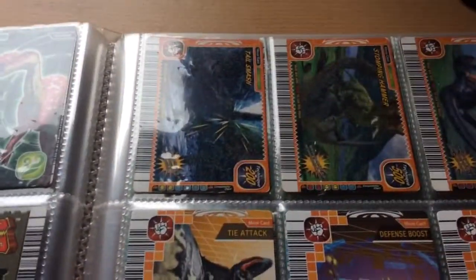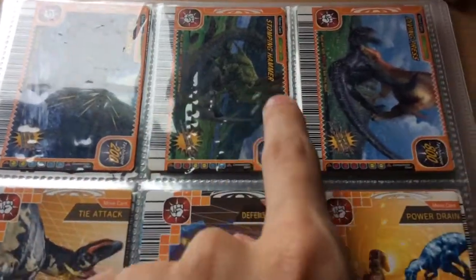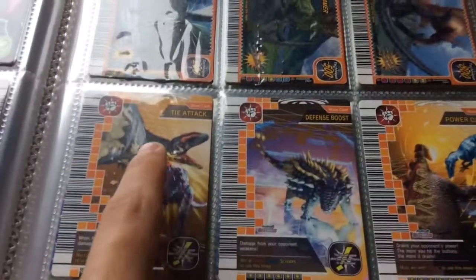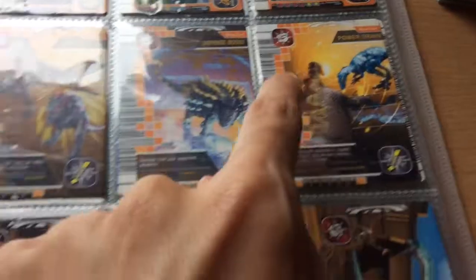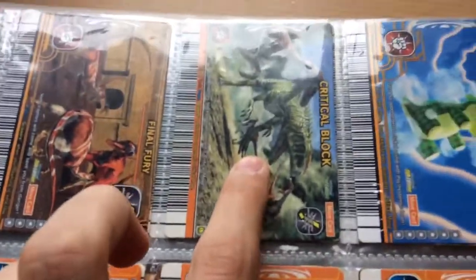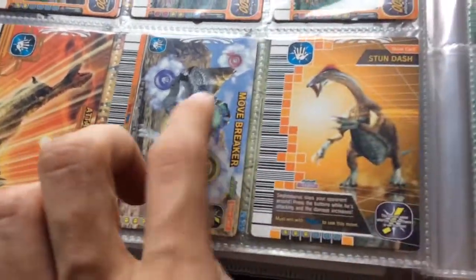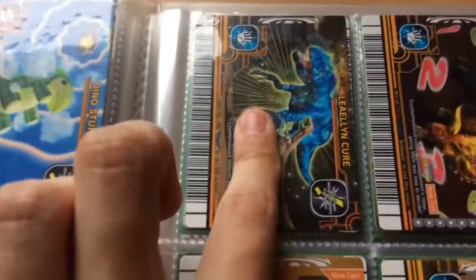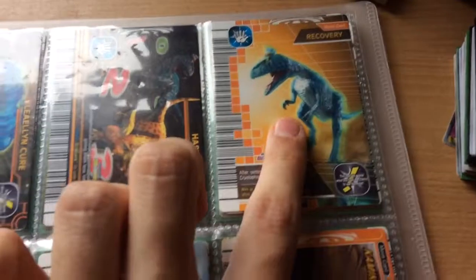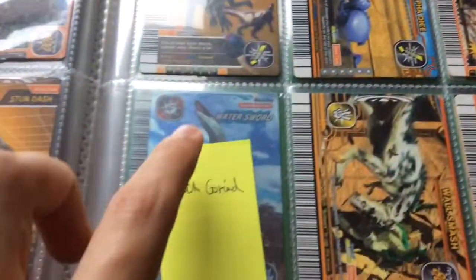On to my normal move cards — I'll speed through these quickly. So we've got Tail Smash, Stomping Hammer, Diving Press, Tie Attack, Defense Boost, Power Drain, Tag Team, Sky Dive, Move Block, Final Fury, Critical Block, Dino Stuffer, Net Crusher, Atomic Bomb, Dino Swing, Attack Boost, Move Breaker, Stun Dash, Lilliancure, Haste, Recovery, Tie Bomb, Alpha Dice, and Kamikaze Tackle.